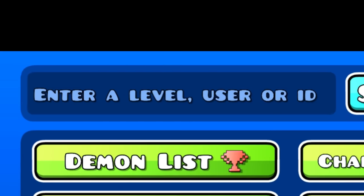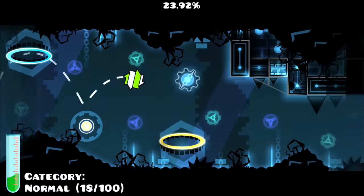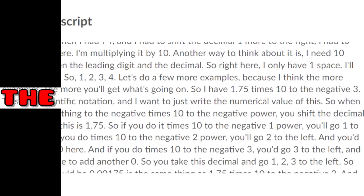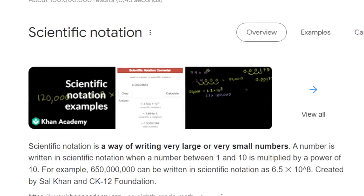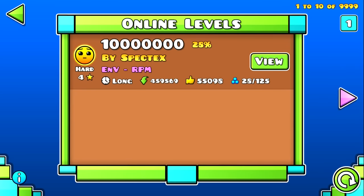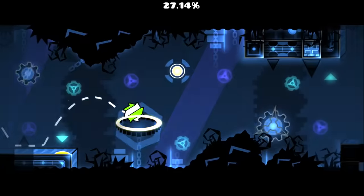When looking at the search bar, you think that there are two ways to find levels: by typing the level ID or by writing the level name. Only a couple of people though know that there's one other way to find a level — scientific notation. By typing a 1 in the search bar and then typing the symbols E and 7, you will find yourself the 10 millionth ID. This is because the number after E will multiply the number before E by 10, and it's a fun way to find levels.